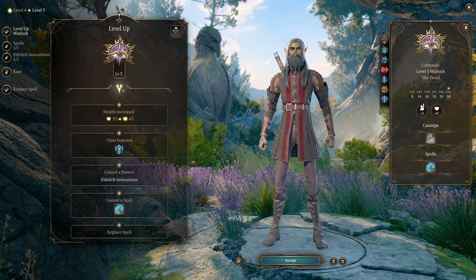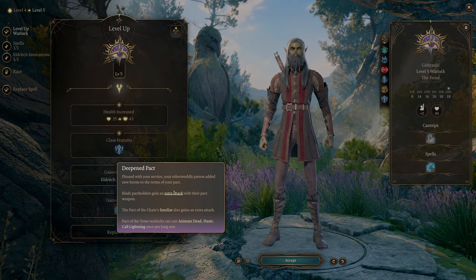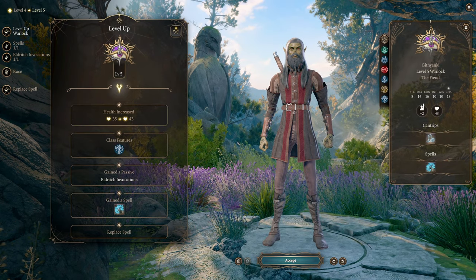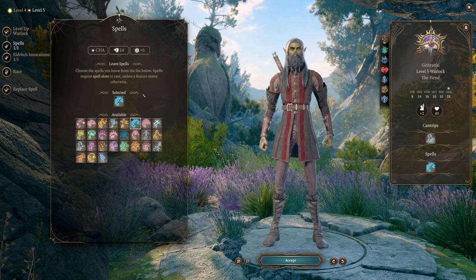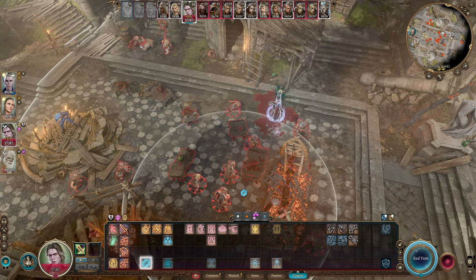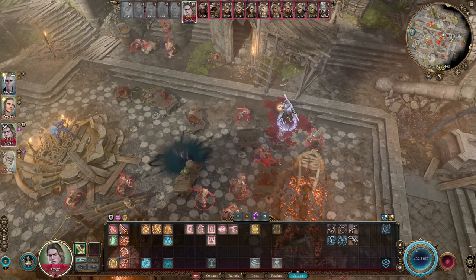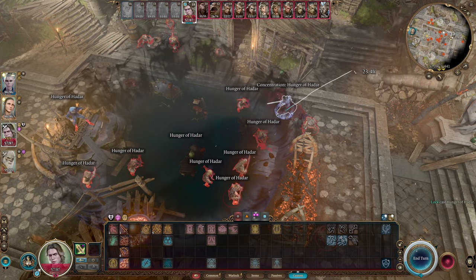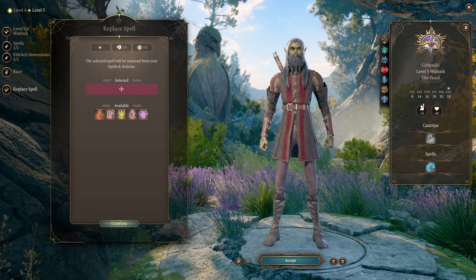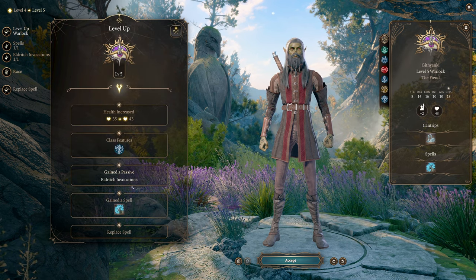Level 5 is where another huge chunk of bonuses come in. The Deep Impact passive gives you an Extra Attack as long as you're using a Pact Weapon, so now for every action you can make two attacks with that Charisma-buffed weapon. For new spells, Hunger of Hadar is pretty much mandatory at this level — it is incredibly strong in this game. I'm also going to swap out Hex and pick up Fireball, so we're getting Hunger of Hadar and Fireball at the same level.